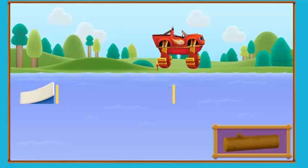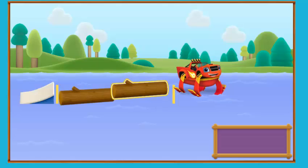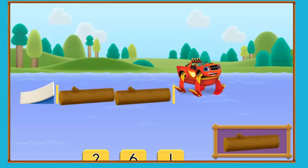Yeah! Let's measure our jump using logs. Click on the log, then click the space between the ramp and me to place it in the water. Keep placing them until you've filled the entire space between the ramp and me. How many objects did you place? Click the number.